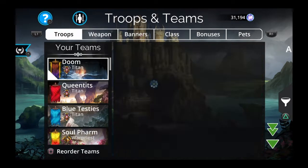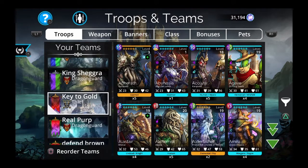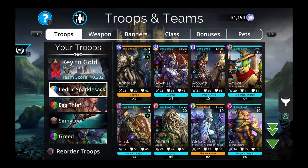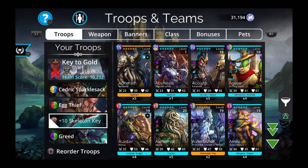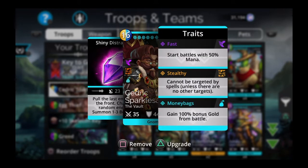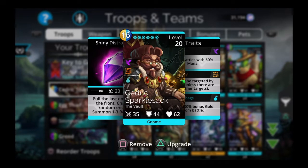Now for the meat and potatoes of this video — the team. It's pretty much the meta gold farming team right now and one of the best teams in the game. The team is: Cedric Sparklesack, Egg Thief, Skeleton Key, and Greed. Cedric Sparklesack is pretty important — you really need to get him and have him fully traited. The Dragon Armor and Cedric Sparklesack are the two things pretty much required for good gold farming.